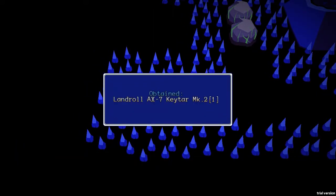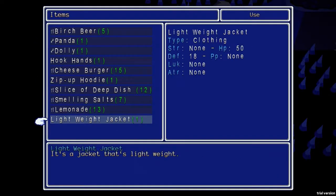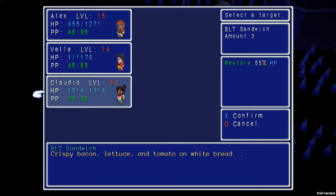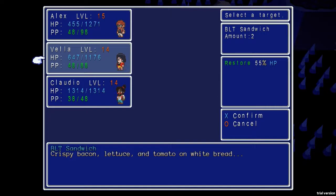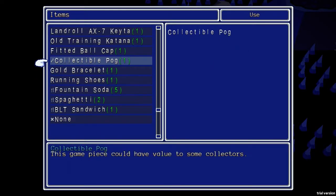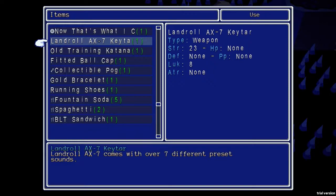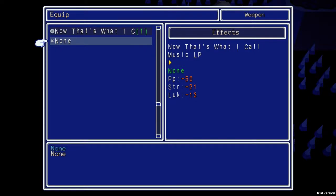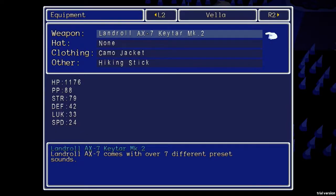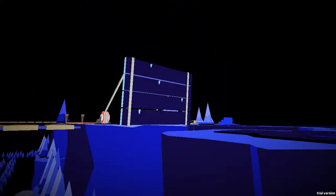Okay, but after beating them you can get an item — I don't know what that is. I really wish there were item categories, that would help. Let's do a BLT sandwich on you — the others don't really need it. Spaghetti restores 50 HP. What is the collectible pog? That sounds like good equipment for you — it is not. Oh hey yeah, strength plus three, okay cool — figured it would be for someone.